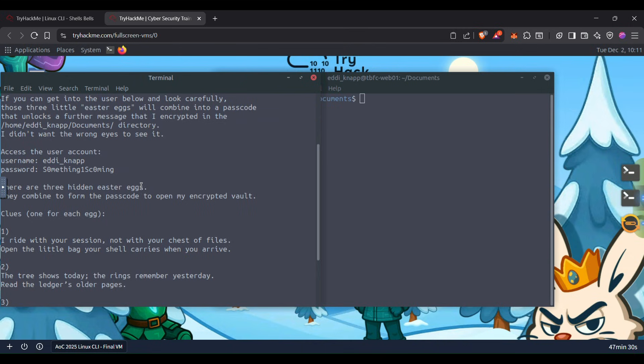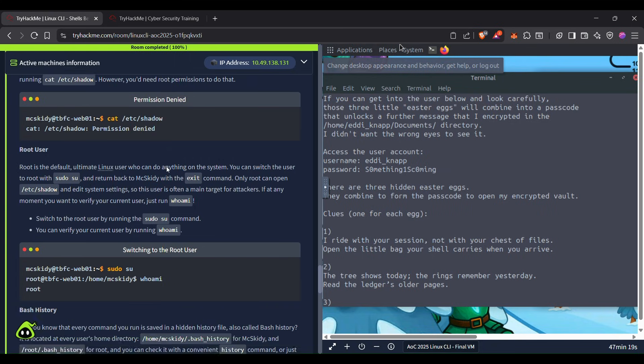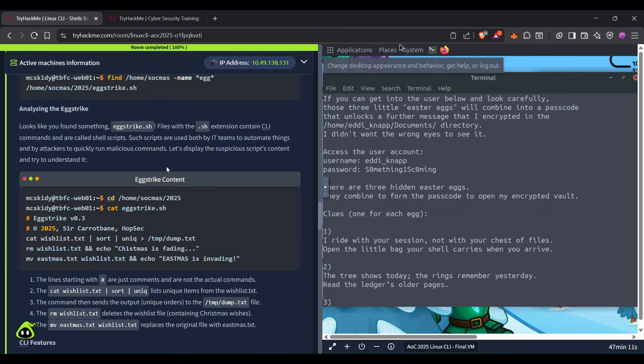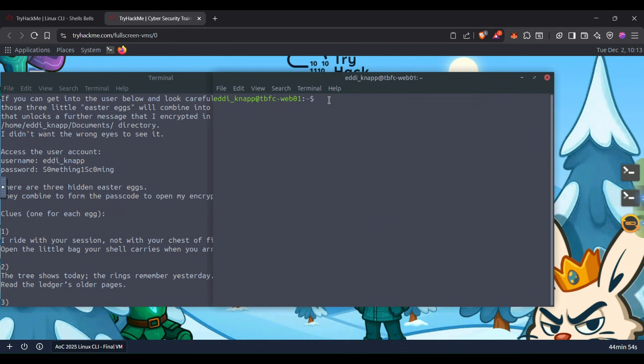I'm thinking of doing something like using the find command, because if you have solved the challenges in this room, a similar thing has been used here too. They are searching the home directory to find some files or directories with the name 'egg' in it. Similarly, in our instructions there is a mention of 'egg', so I'm thinking of finding some files or directories with this name — might be useful.